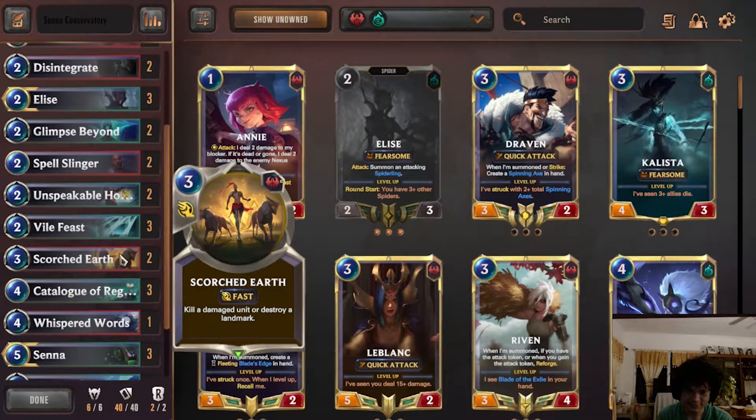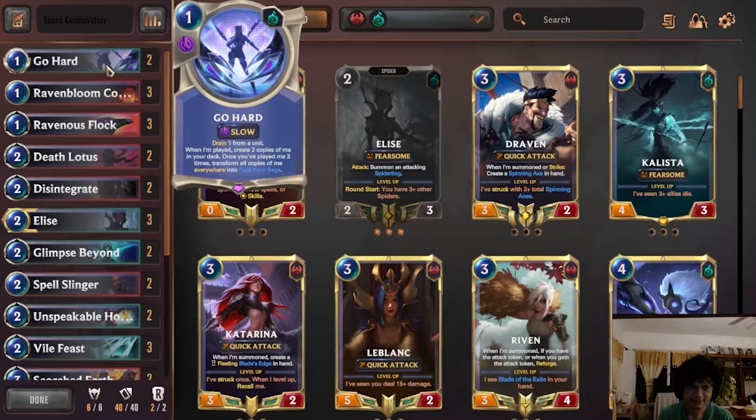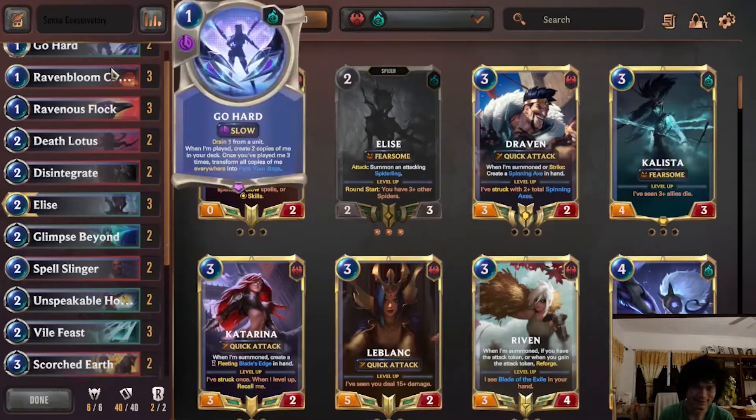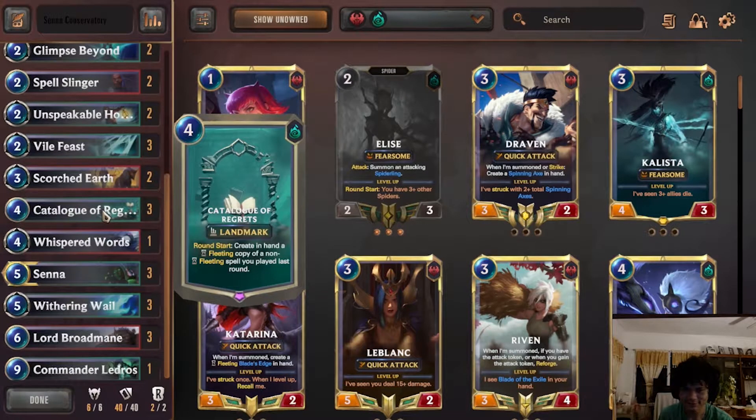Scorched Earth — basically any damaged unit dies, and it also kills Lamarth. More removal. Catalog is why Gohard's really good in this deck — if you play only one spell, you can ensure that Catalog creates a fleeting copy of that spell, so it's not completely random. If you play Gohard, you get another Gohard and create more Gohards in your deck. It's easier to get to Pack Your Bags. You can also create more Glimpses, more Whispered Words, anything you want. Catalog's just really good value — it's really bad into aggro, but otherwise it's pretty much infinite value.